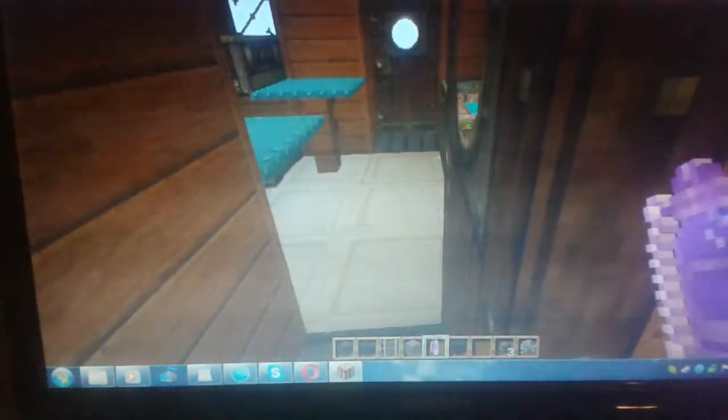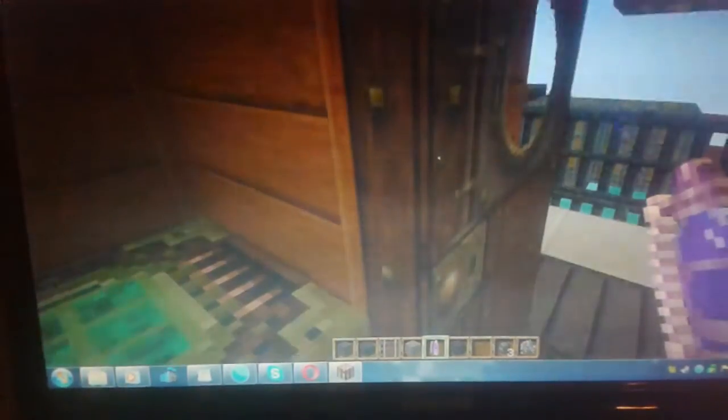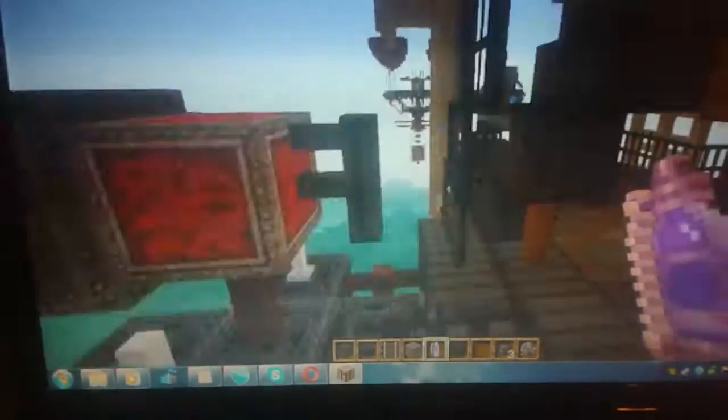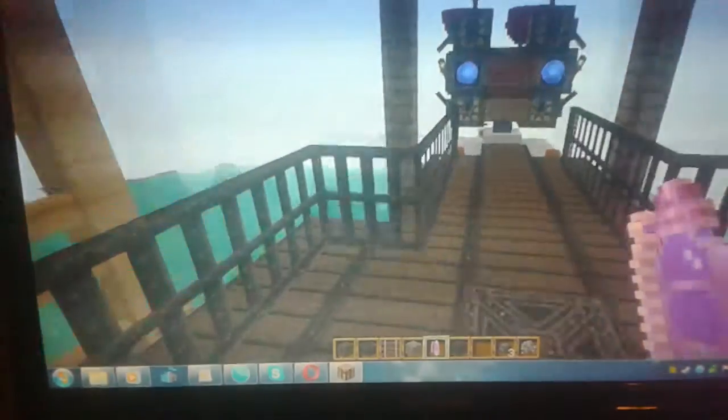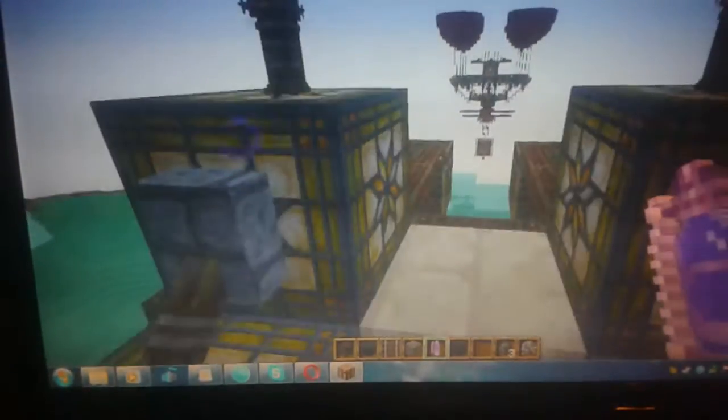So you've got the crew quarters here — bunk beds, tables, a bunch of stuff over here. The potion station is trying to work. We've got some cannons, and one very big cannon. You can actually make these things work.